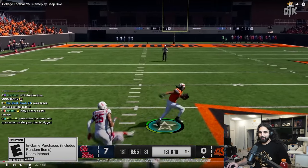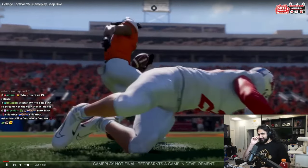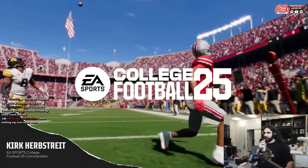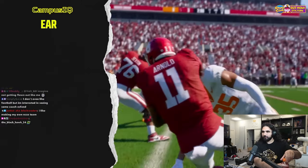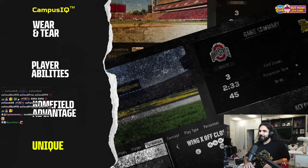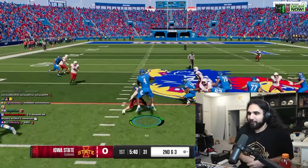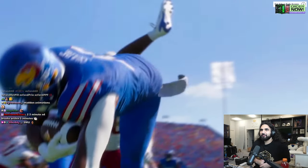Hey everyone, Kirk Herbstreit here, and welcome to the official EA Sports College Football 25 Gameplay Deep Dive. Today's focus is on the exciting new Campus IQ Gameplay Feature Set, which includes the new wear and tear system, player abilities, home field advantage, unique playbooks. The fact that they're gonna have their actual names — the actual players are in, officially. Fast-paced gameplay unique to college football, let's get into it.